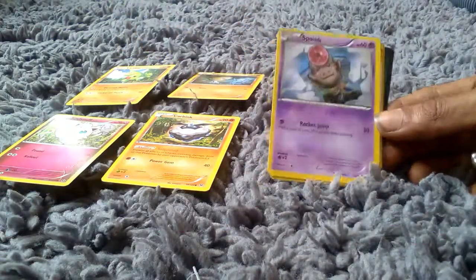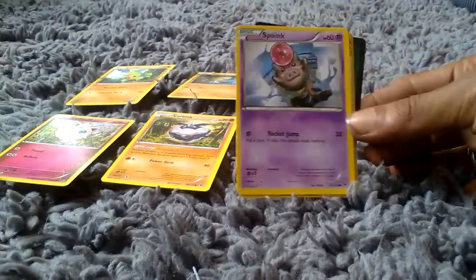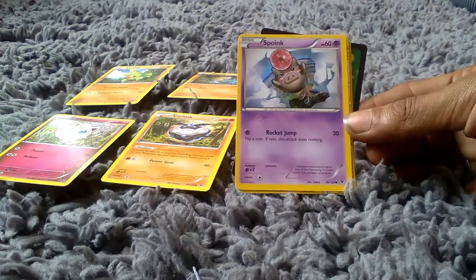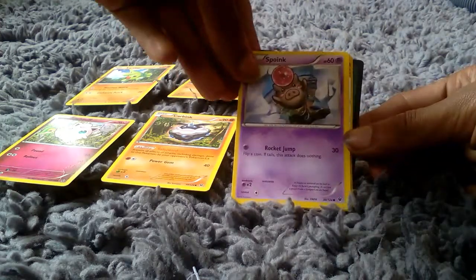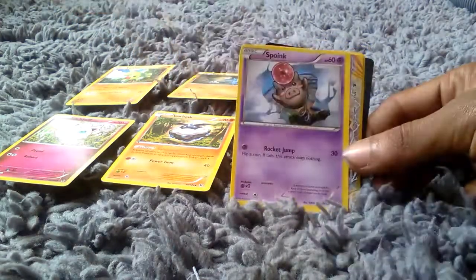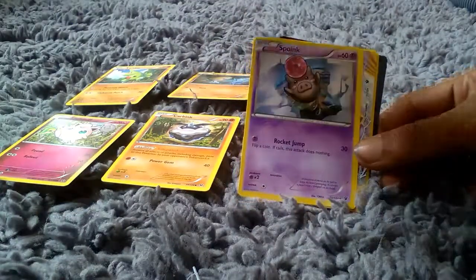We then got Spoink, which I've never heard of before — it's a weird looking Pokemon. 30 health points with an attack of Rocket Jump. It's a bounce type Pokemon in its basic form with 60 health points, and it is a Mystic or Ghost type Pokemon.